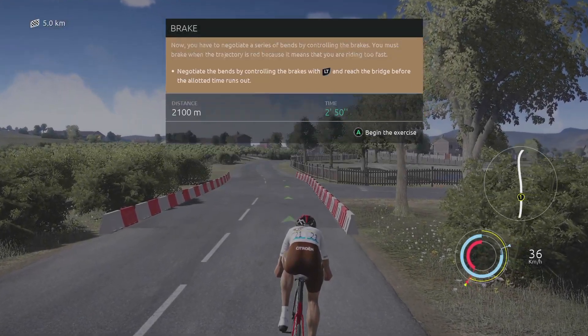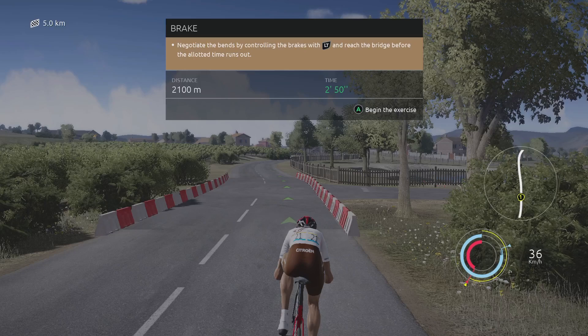Now, you have to negotiate a series of bends by controlling the brakes. You must brake when the trajectory is red, because it means that you are riding too fast.